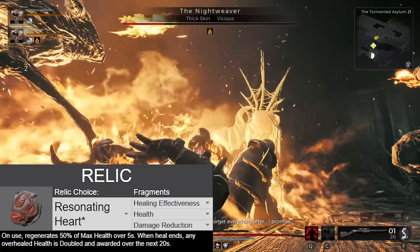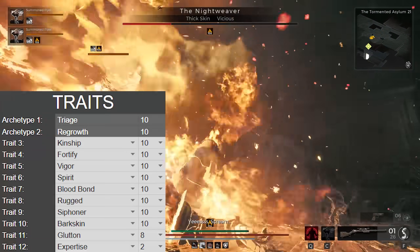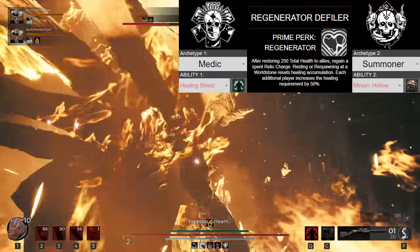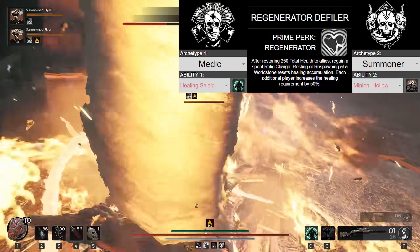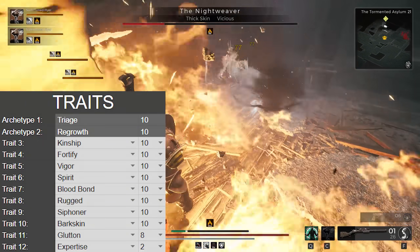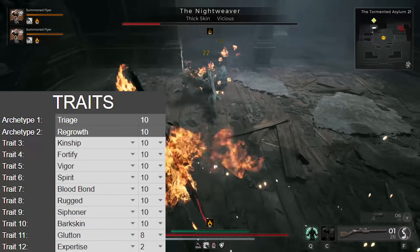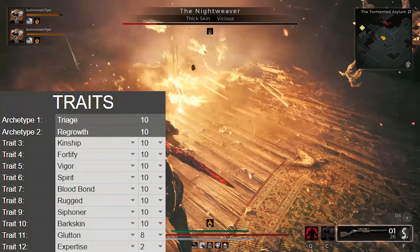Our relic is the Resonating Heart, with healing effectiveness, health, and damage reduction fragments. Our traits start with Triage and Regrowth given to us by default, since we are using Medic as our primary archetype and Summoner as our second. We then spec into Kinship, Fortify, Vigor, Spirit, Bloodbond, Rugged, Siphoner, Barkskin, Glutton at 8, and Expertise at 2.